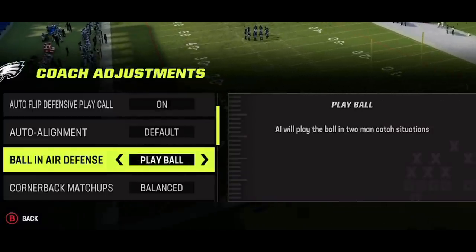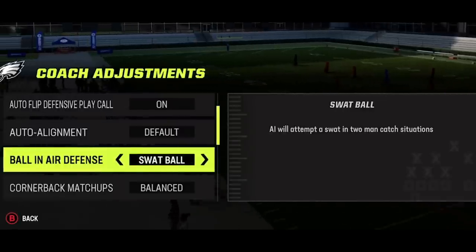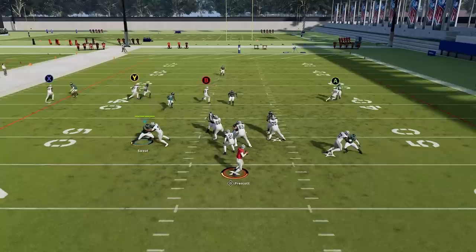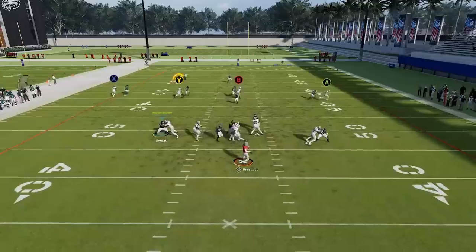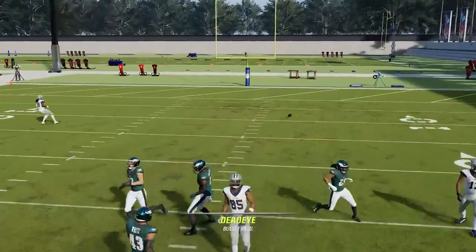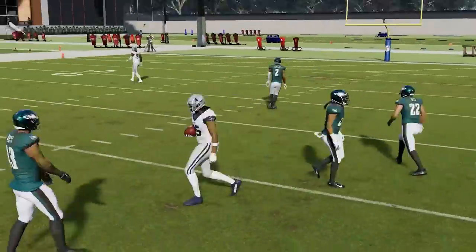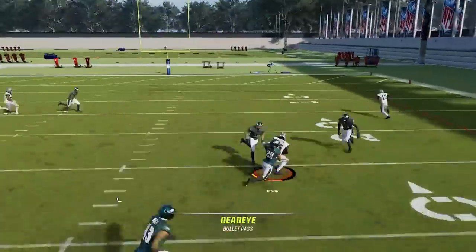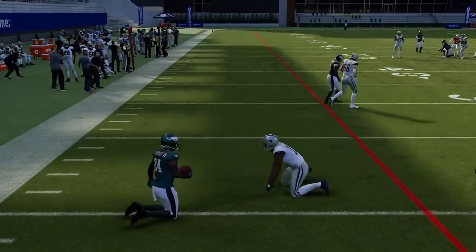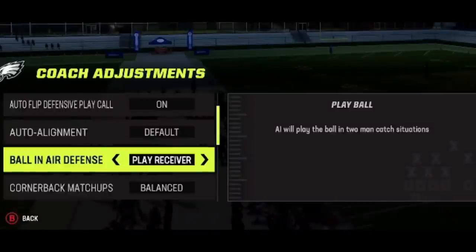Ball in the air defense is one of the biggest reasons I remade this video. I previously recommended 'play ball,' but aggressive catching became the meta, so I tested both options. With 'play receiver' set for 10 attempts on a route with guaranteed tight coverage, half the passes resulted in knockouts as the defensive back routinely separated the receiver from the ball. When I switched to 'play ball,' I completed every single pass — a perfect 10 out of 10. On deep crossers the difference was minimal, with only one extra interception for 'play ball.' The verdict is clear: always set it to play receiver — it will dramatically improve your pass defense.